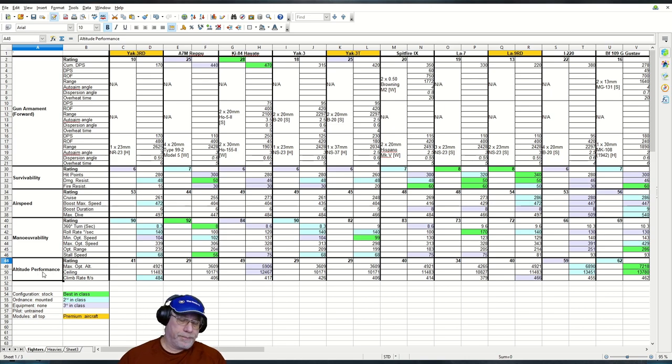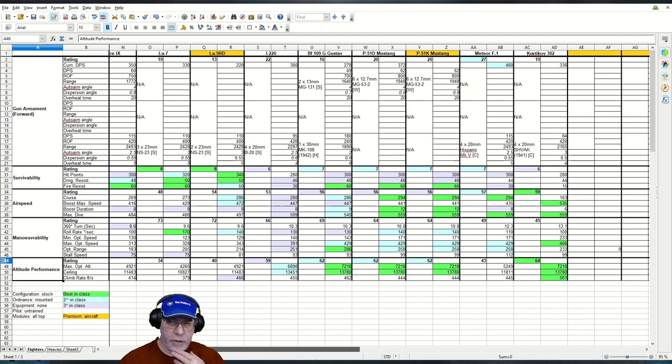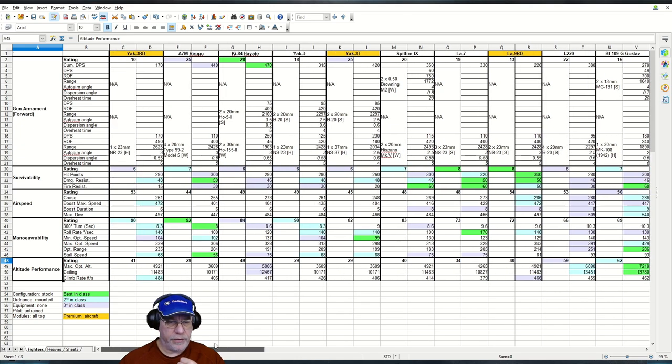The altitude performance is actually pretty good for a Soviet aircraft — much better than the Yak-3. Apparently the rocket engine allows you to get higher. It's worth pointing to the excellent climb rate of 484, which is second best in class, only bettered by the Kostikov 302, which you can basically stand on the tail and point upwards to escape from things. One advantage over the A7M Repu is actually being able to get above it and climb away as well.